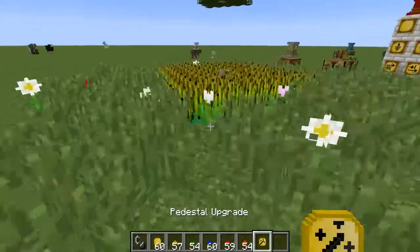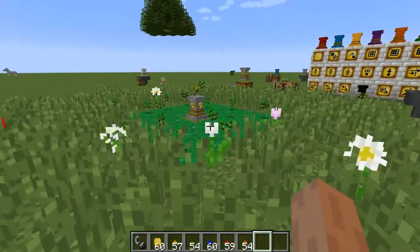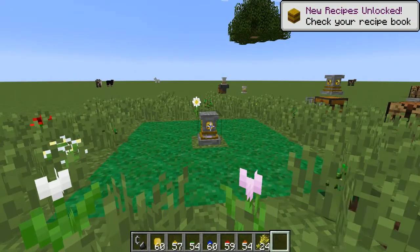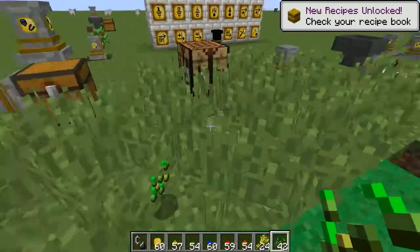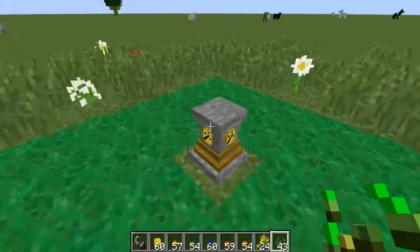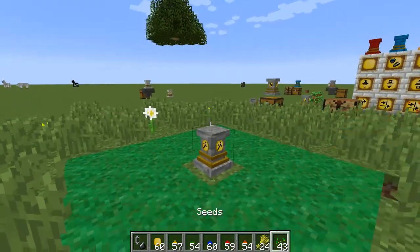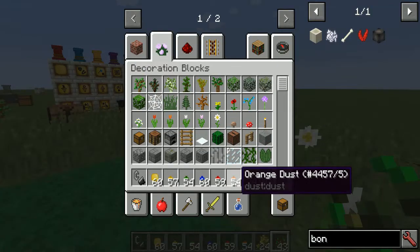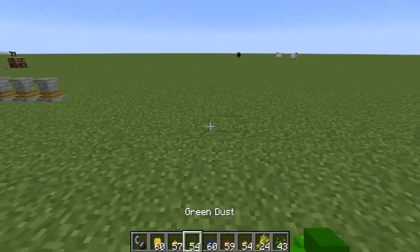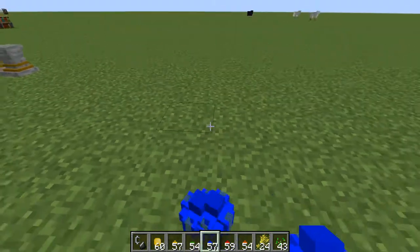The harvester upgrade has a magnetic effect by default — you don't need to add a separate magnetism upgrade. It checks for all fully grown plants in the area and harvests them. It does not replant, though — a bit of a downside.